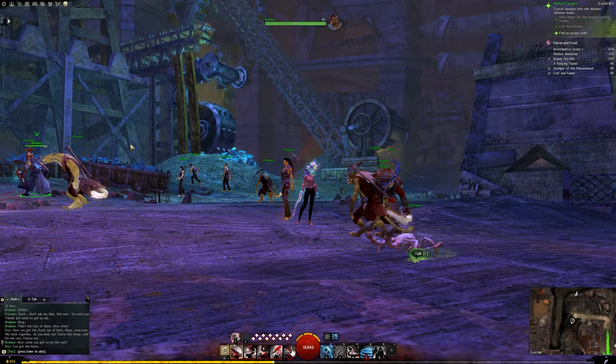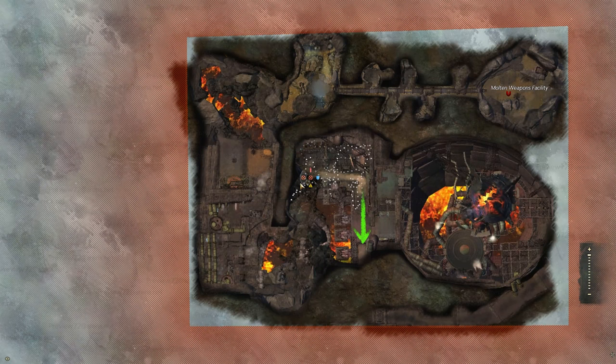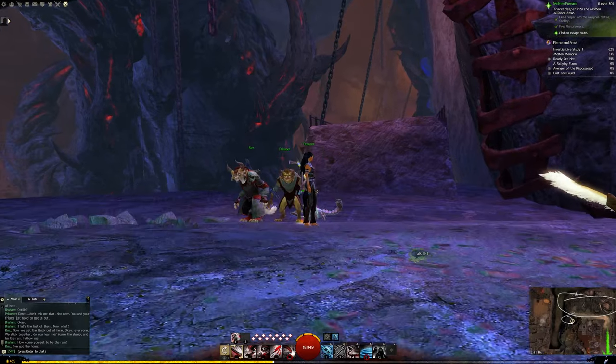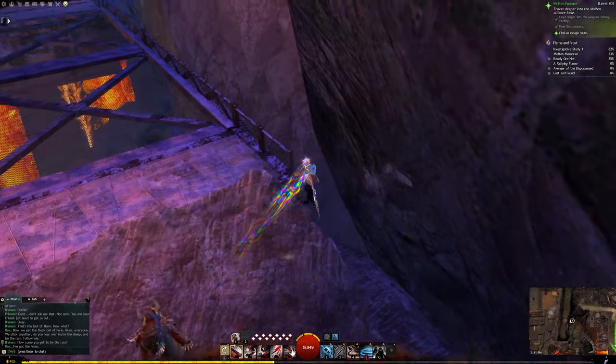Further on into the story instance and we're in kind of the mining processing area. This is the bridge we just took and underneath we will find our crude drawing.